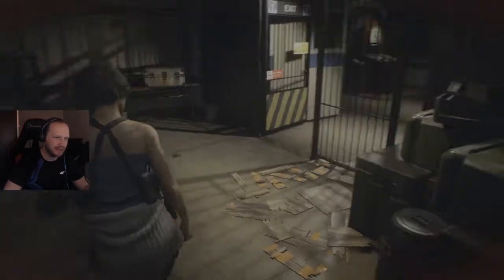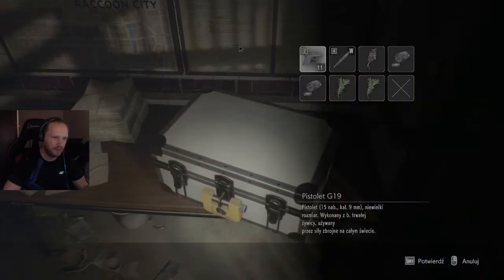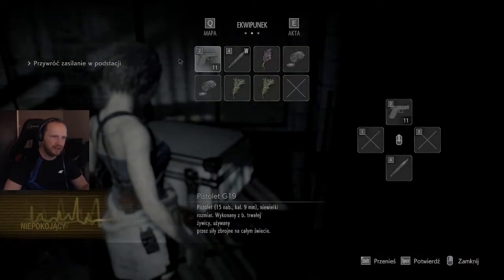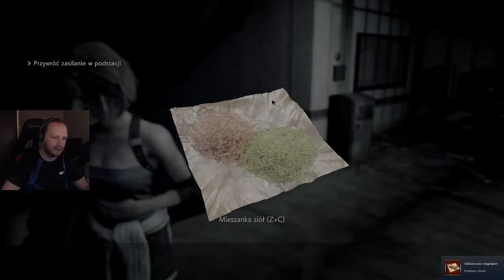Na razie nic nie znajdę. Wygląda jak bezpieczna strefa. Pistolet G19 — 15 naboi, kaliber 9 mm, niewielki rozmiar, wykonany z trwałej żywicy, używany przez siły zbrojne na całym świecie. Musimy mieć coś, co przetnie tę kłódkę. Nie jestem w stanie na razie nic tutaj począć. W takim razie połączmy sobie tę roślinkę. Odblokowane osiągnięcie — Podstawy chemii — to samo osiągnięcie co w drugiej części.